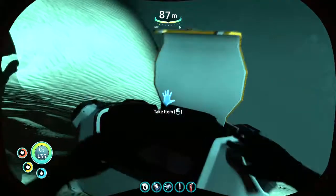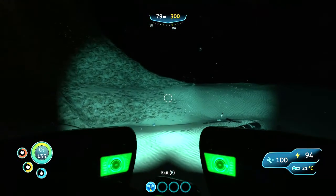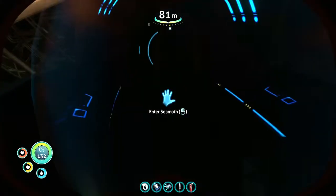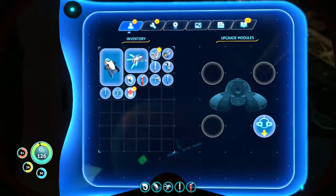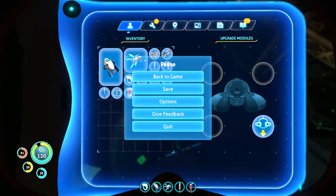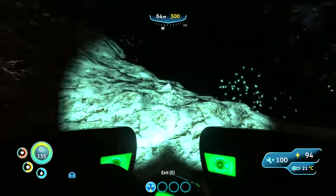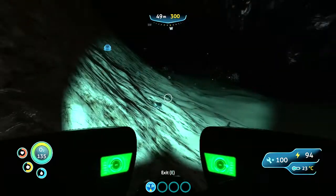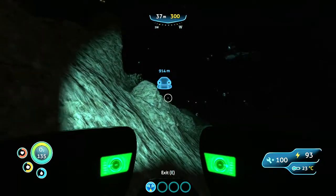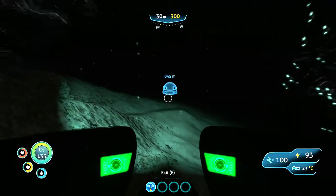Let's quickly see what's inside this box. More quartz for us. I wish I could attach this out here. Why can't I attach this? I wonder if that's for something else — the bigger ship that you can get. The Cyclops, I believe it is.